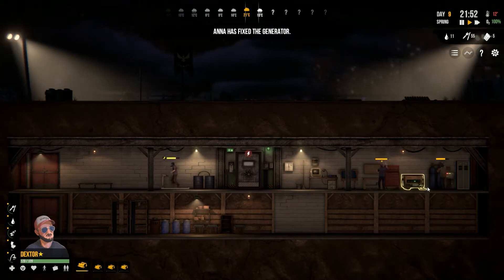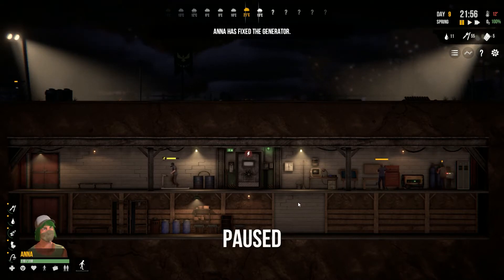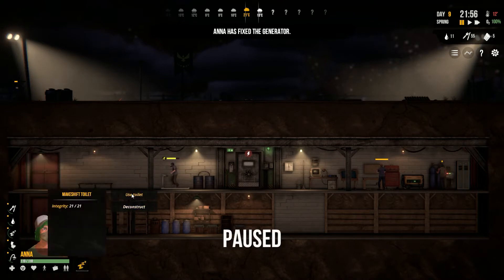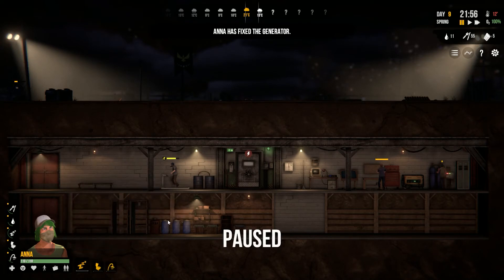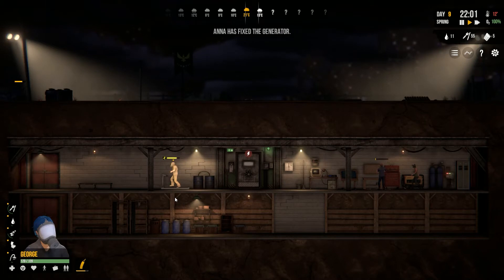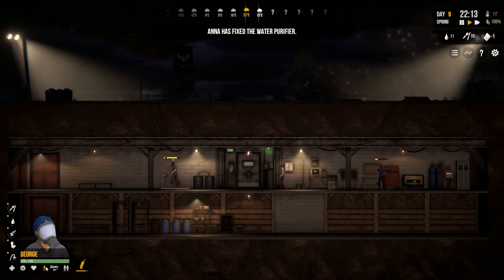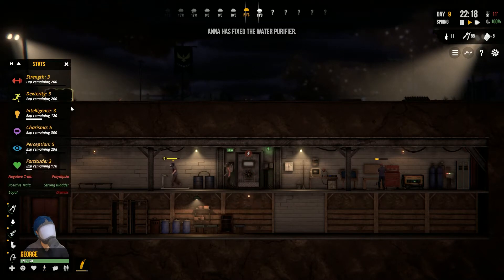We are still... Let's see. That's going to be Anna — finished, she's done. I'm going to go ahead and have her sleep and do all the things. George is almost done. He's working on his dex, and with any luck, that'll come up a level.